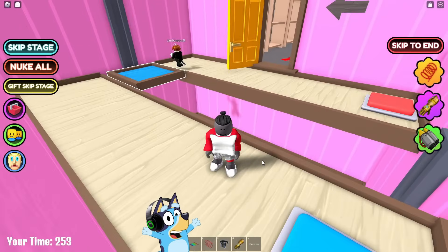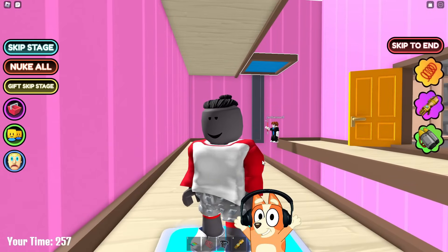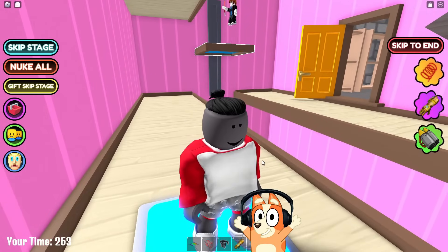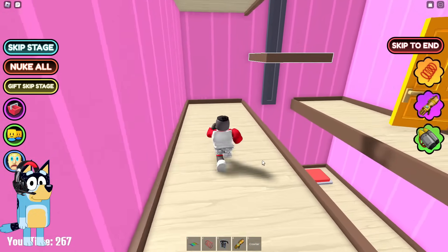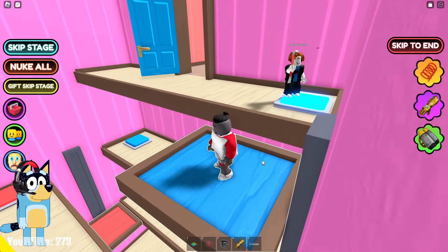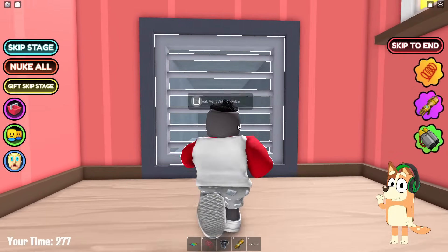It looks like this guy has some problems with the Internet because he was left levitating in the air. It seems to me that he needs to set up his Internet connection. Great, he's finally starting to climb up. Well, I guess it was the top floor. Now we will climb up this platform and find out what test awaits us ahead. Okay, it looks like we now need to go into this ventilation and go down it.